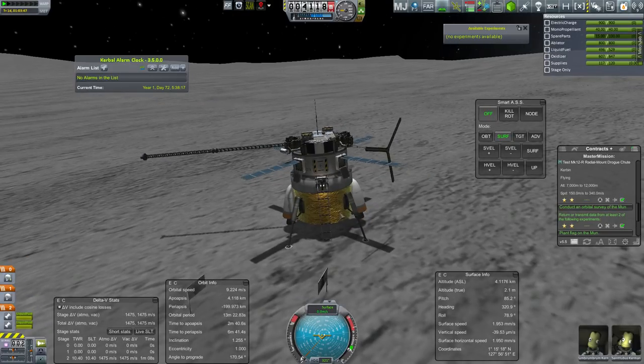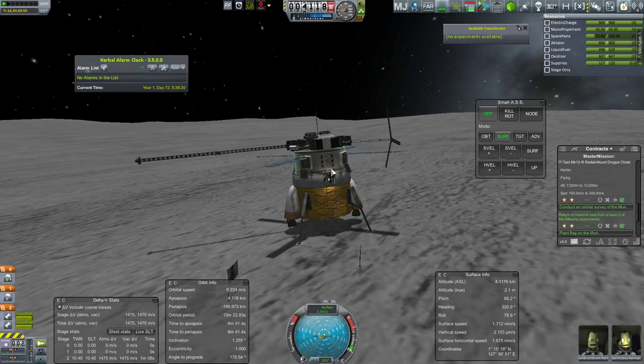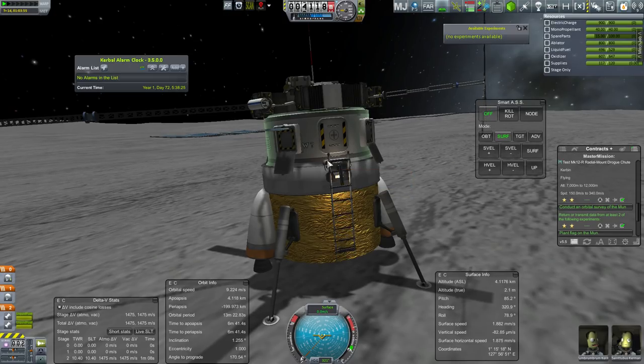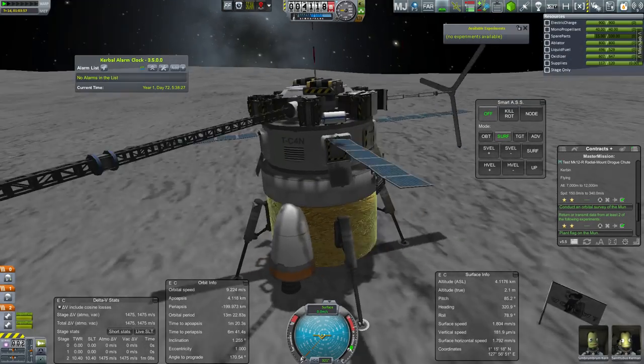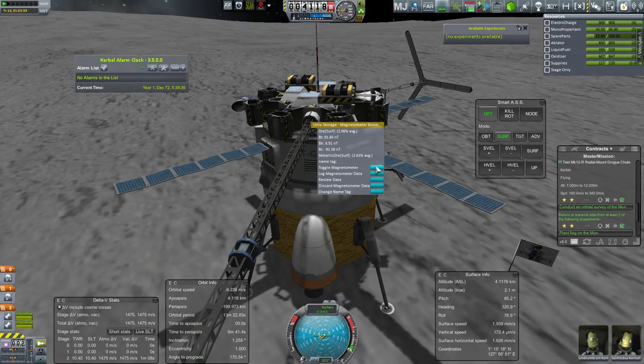Ascent should be relatively straightforward. The biggest trouble is still going to be that re-entry, but we'll deal with that when we get there. Let's retract the ladder while we're at it, although the ladder is very tricky to click on. There we go, even though it wasn't glowing. Just because the boom looks ridiculous, I'm going to go and toggle it. And I'm going to do the same thing for the soil sensor.